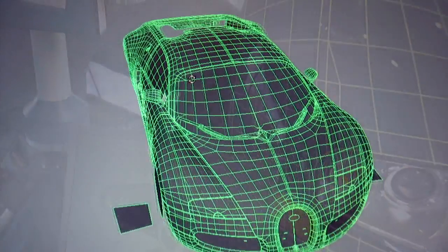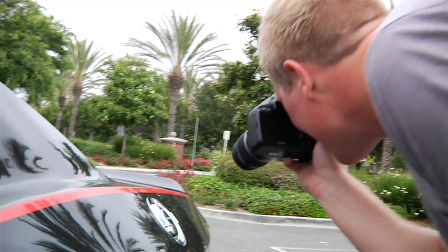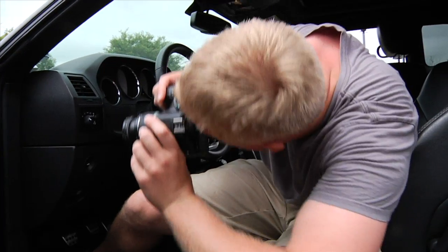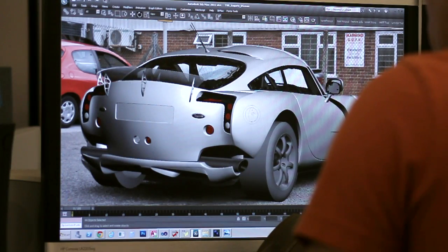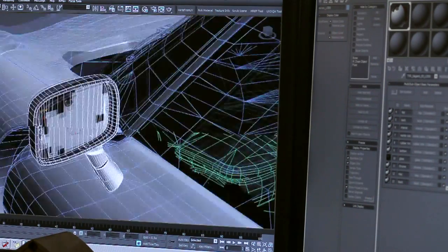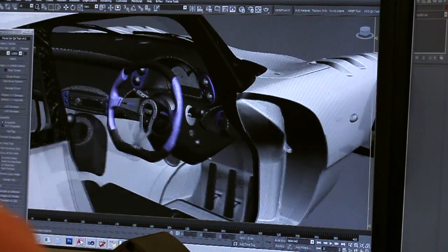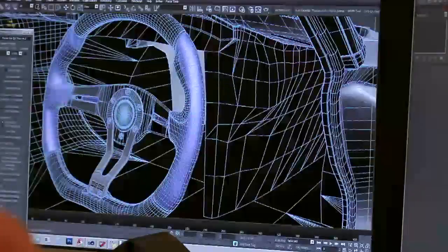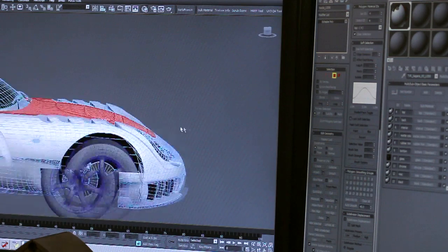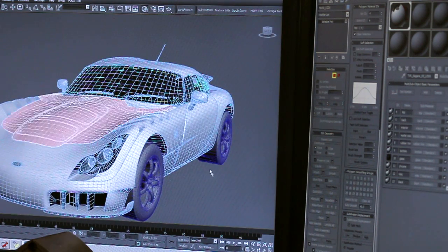Some of the other ways that we capture data for cars is to take photographs. We shoot photographs for two different reasons: one is for texture source, and we also have to rebuild the shape. In cases where we couldn't scan the car, we have to recreate the 3D shape out of photos. You take photos from a lot of different angles, then we lay those photos in behind the geometry as we're building, matching the geometry to the photo in the viewport, and then the shape is sub-centimeter accurate on the surface of the car.